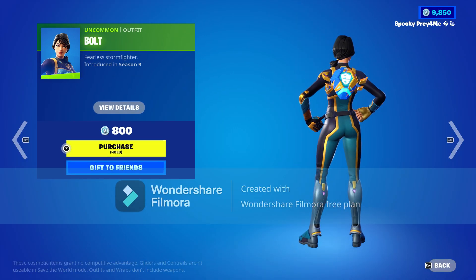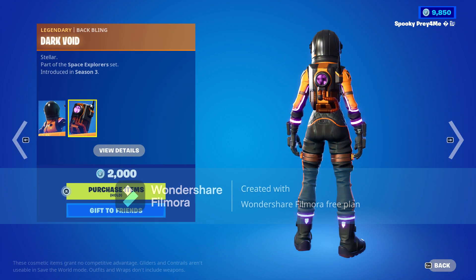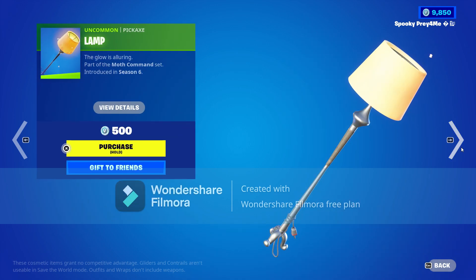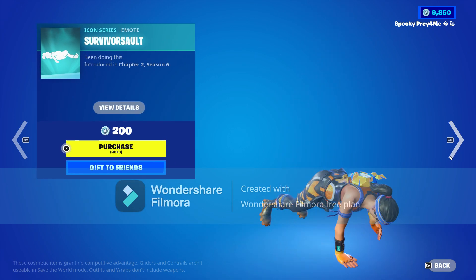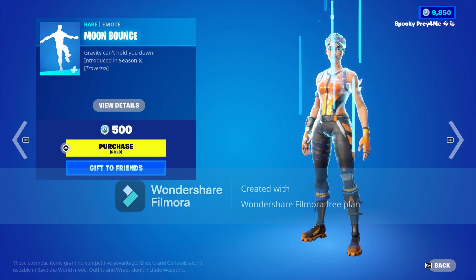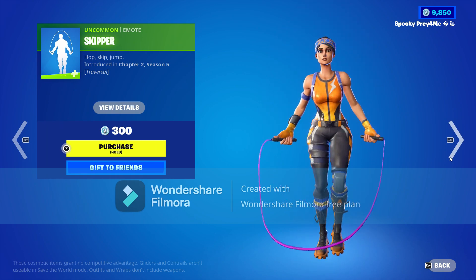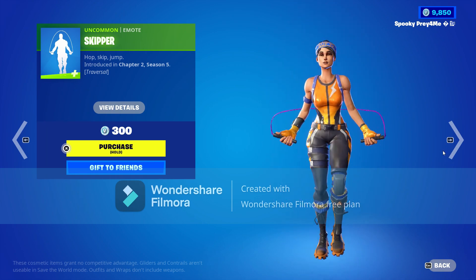That's actually a pretty nice combo. We have the Dark Vanguard with the Dark Void back bling, the Lamp back bling with Survival Soul, Moon Bounce — pretty unique one — and the Skipper emote.